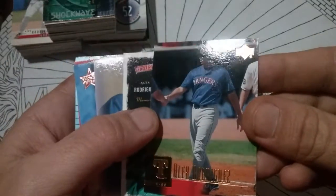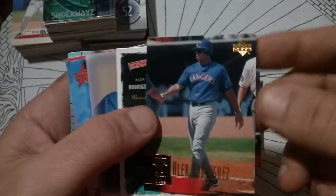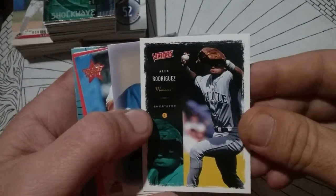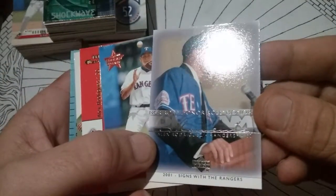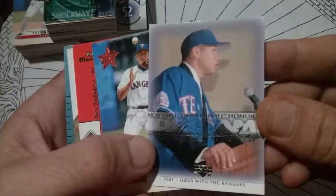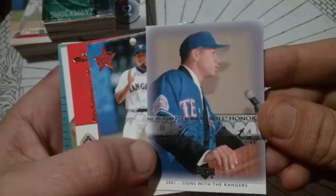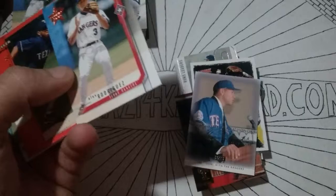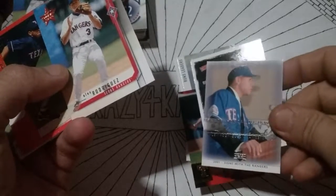Runs leaders — we've seen that one. Gold foil all over the place on this one, Upper Deck. Victory — a little black and white, looks like a comic book. Nice little card. He signs with the Rangers in 2001. Honor Roll Dream Team Moments.